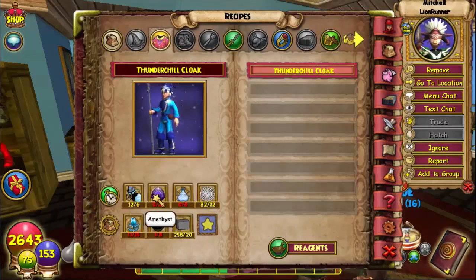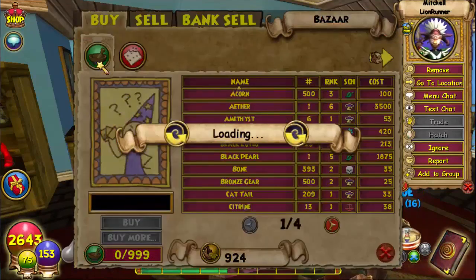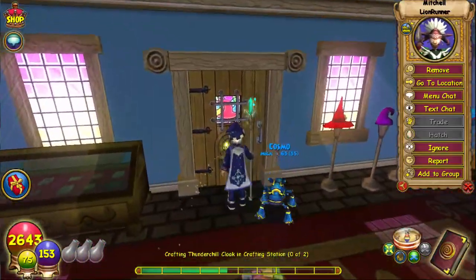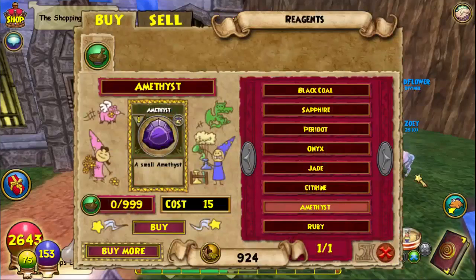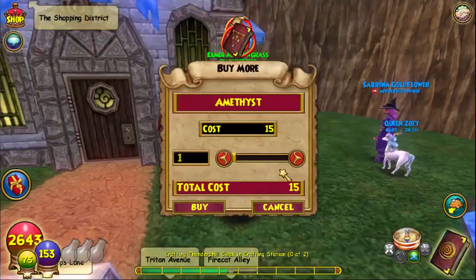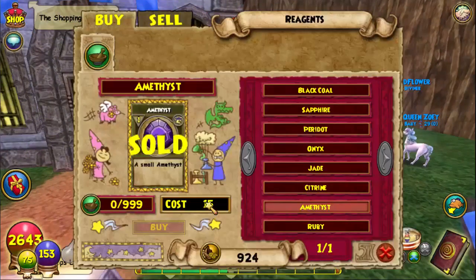We want 14 Amethyst, which can be bought right here in the Bazaar — multiply by two, that's 28 total. So you want to talk to this vendor here, and there we go — 28. Not too much.